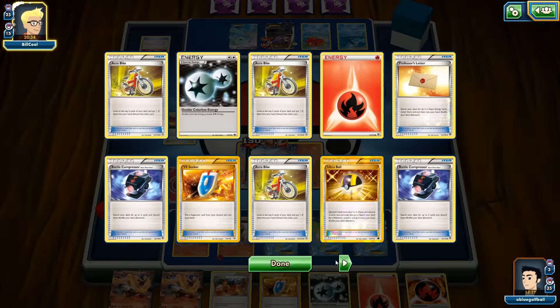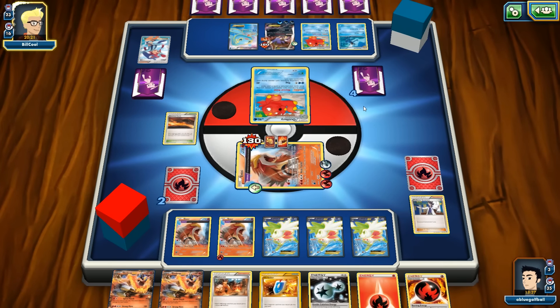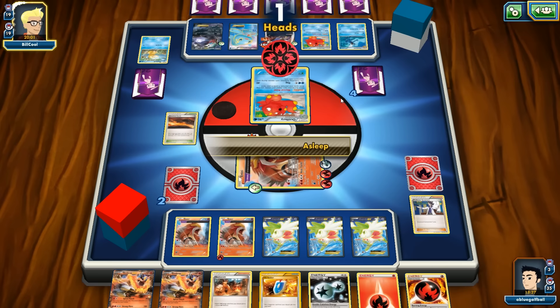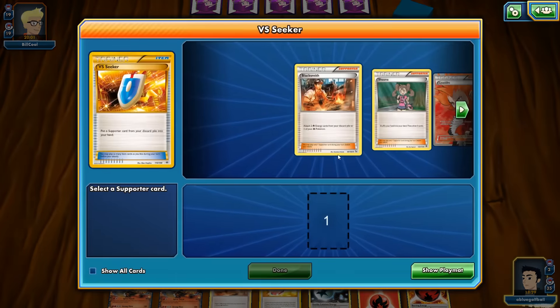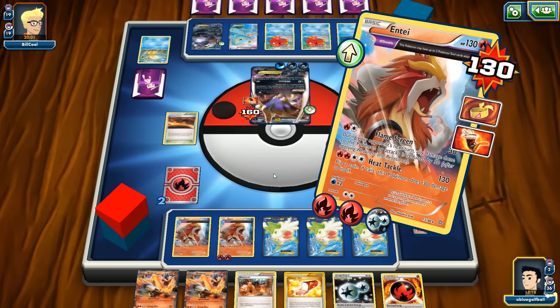He retreats. We have Lysander — if we wake up we'll take the win. We could knock out Manaphy too, but we'll go for Malamar since it only has 50 HP left. Do we wake up? He's waiting for Golduck Break to move energies around. We wake up! It is GG — Lysander out Malamar, Heat Tackle for the knockout. Opponent says GG in return.